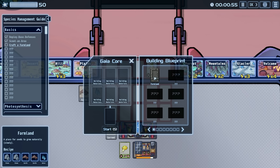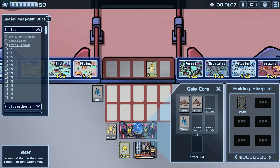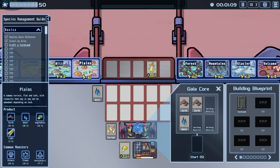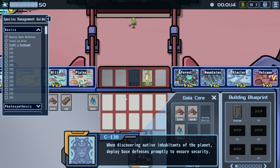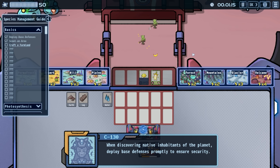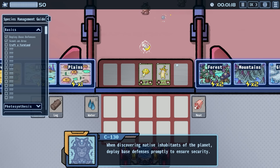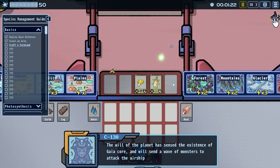I'm not 100% sure how to do this — it says 'place for seeds to grow naturally slowly.' We've got two earth and water but we need more. Oh, you can just drag them in here! So I guess I need stone too. When discovering native inhabitants of the planet, deploy base defenses promptly. There's a guy coming, so let's play — look at them attack! This is what's neat: it's a card game AND a defense game!